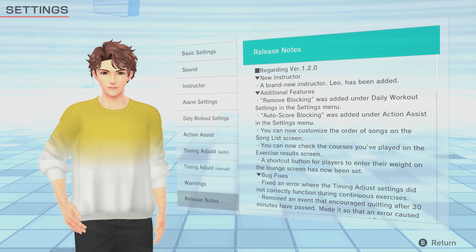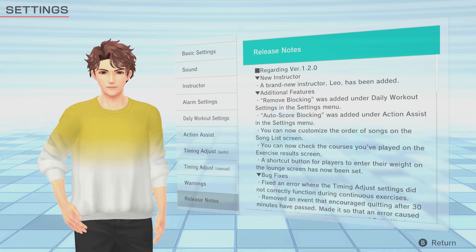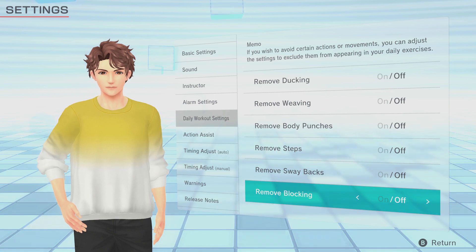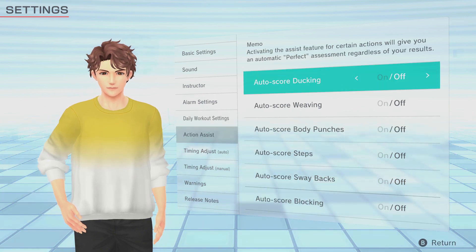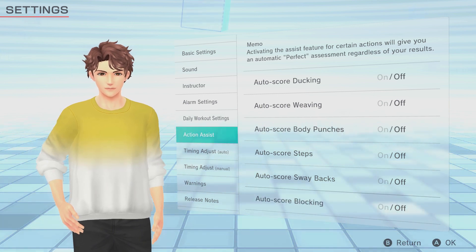Next, we have remove blocking and auto-score blocking in the settings menu — in daily workout and action assist respectively. This will remove blocking from daily workout options, or you can have them auto-score as a perfect if you want to include them in certain routines in your daily workout or free workout but you struggle with the block movement. Personally, I really appreciate this as an option because blocking is one of the dodgier moves in the game and doesn't have the best motion detection. It can require some decent flexibility to get the form perfect, and if you have shoulder or back problems this can exacerbate them in very specific scenarios, so having an auto-score or remove option is fantastic.